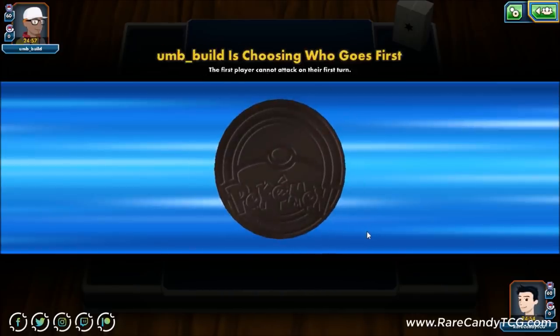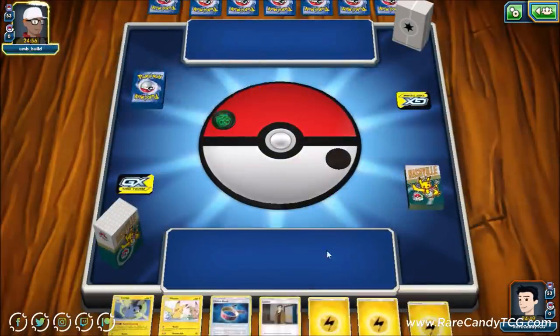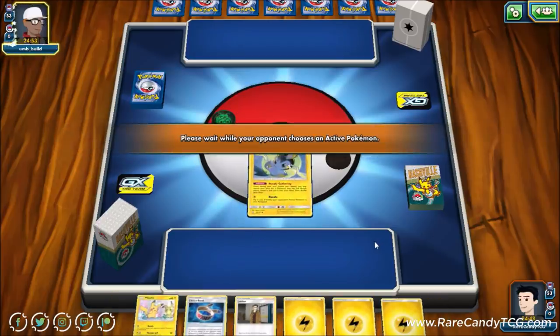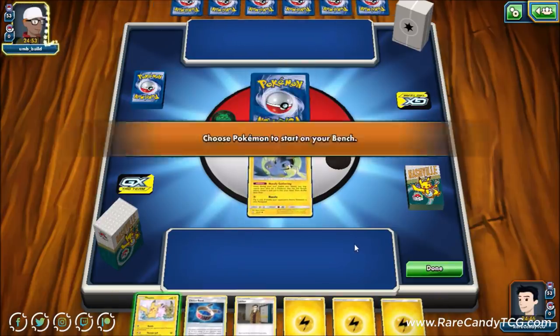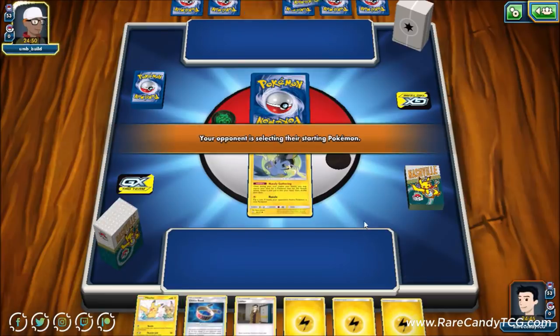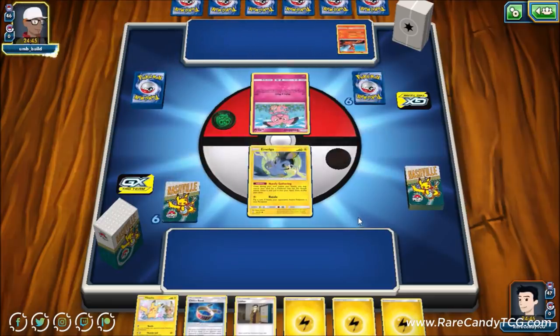Hopping into a game now — our opponent has a colorless deck box and a Rowlet coin, so we don't have much information. We have a pretty good opening hand with Emolga, which is probably our best starter in the entire deck. We should be able to chain a few Nuzzle Gatherings, use Looker, draw some cards, and get Pikachu down. But we're going against Granbull.